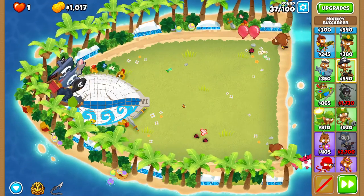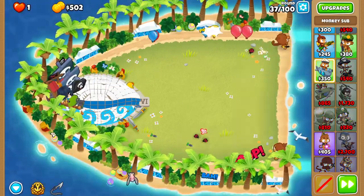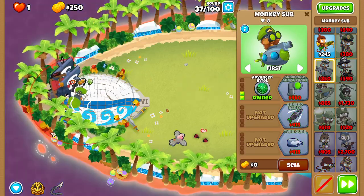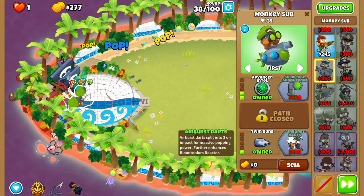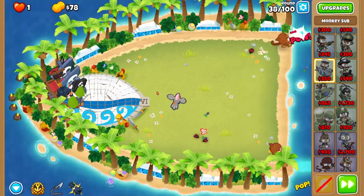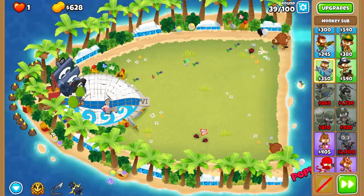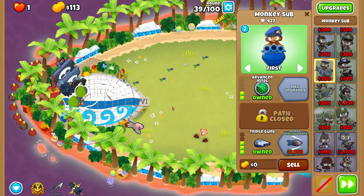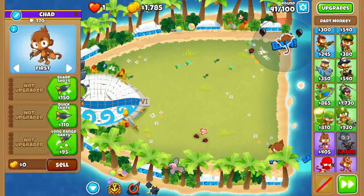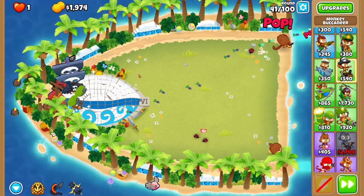From here we get triple guns, we get another sub — place him right there, make him a 2-0-3 as well. Then we'll upgrade our dart monkeys for the 40s. Spam hook — speed is important. Get enhanced eyesight on both of them just to make our subs a little better. We don't need APD anytime soon.